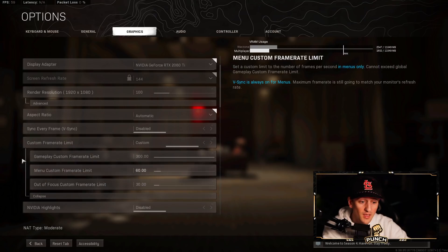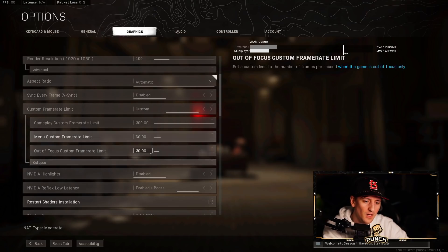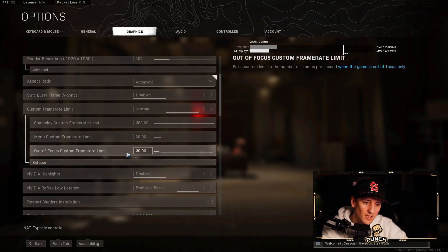I have custom frame rate set to max when in game, but when I'm in the menu I have it capped at 60 — there's no reason to have it spike up just going through menus. Out of focus is set so that if I click out to another monitor the game kicks down to 30 frames, and when I click back in it goes back up to 60.